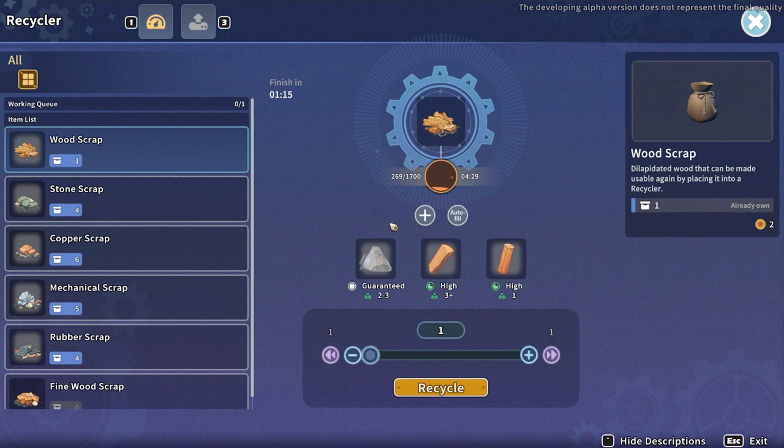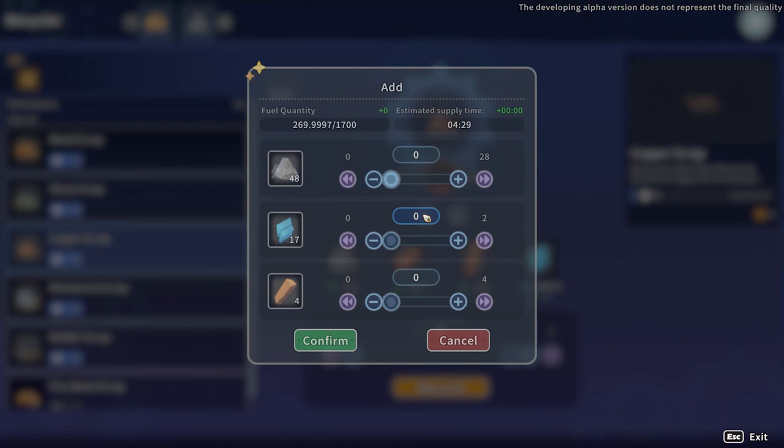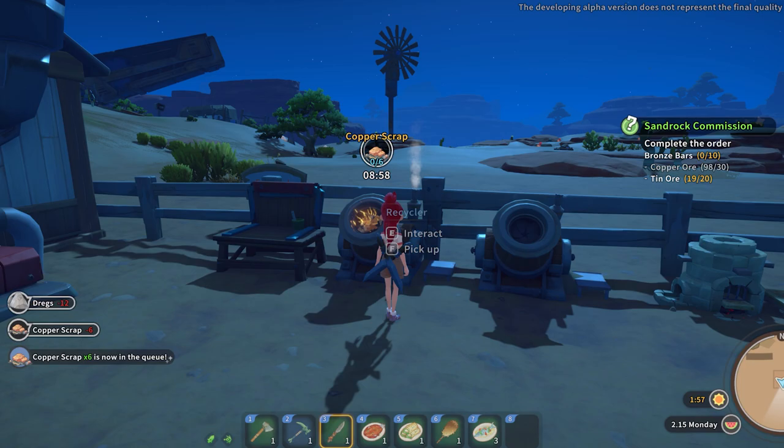Build a second recycler machine ASAP. You use it so often to break down the scrap that you get that getting a second one is a must-have so you can continually get the resources you need.